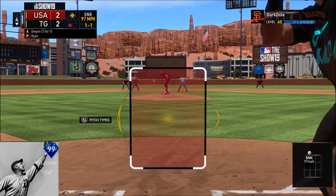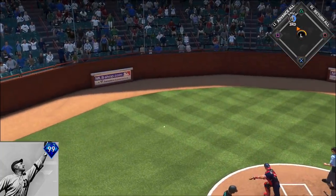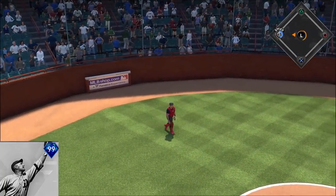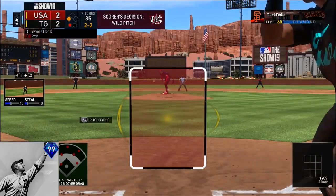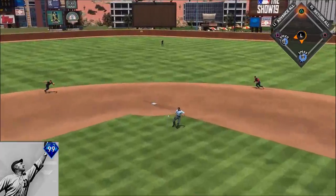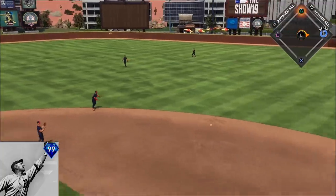We've got a one-and-one count to Tony Gwynn, one down, go-ahead run in scoring position. Wild pitch, runners advancing to third. A deep fly ball gives us the lead — that's what we need from you, Tony. Let's get it into the outfield at least. Tony Gwynn into the outfield — he's getting himself a base hit and we take the lead. Let's go.